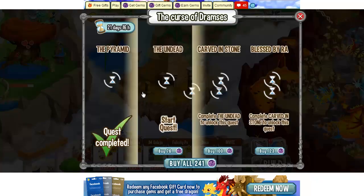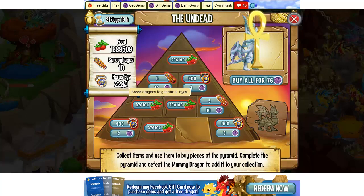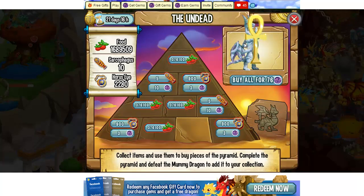Episode 3. Today we are going to do the undead quest. We still need a lot of horse eyes, but we are going to buy one for three gems, and hopefully we will buy the mummy dragon.